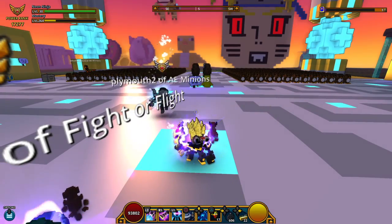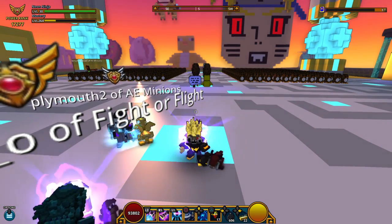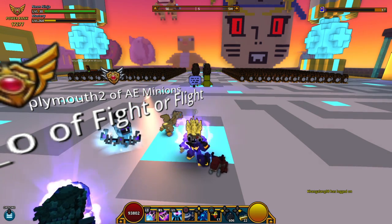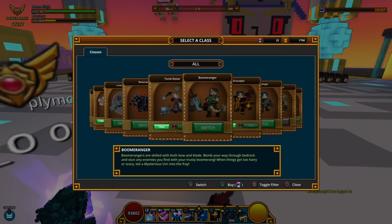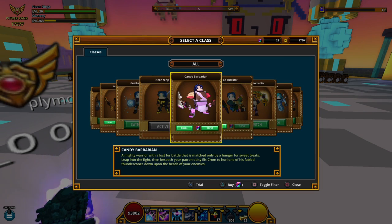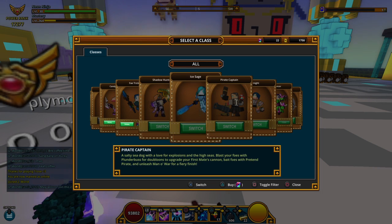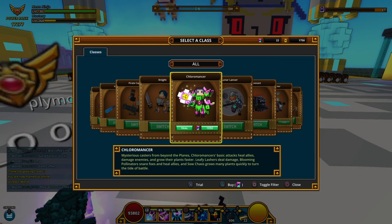I'm going to explain that to you right now. The first way I've been getting my mastery up is by leveling up a lot of characters. I got Lunar Lance at 20, Revenant at 20, Boomeranger at 20, Gunslinger — okay I can't do Barb yet — Shadow Hunter, Ice Age, Pirate Captain, Night. I got all those at level 20 right now.